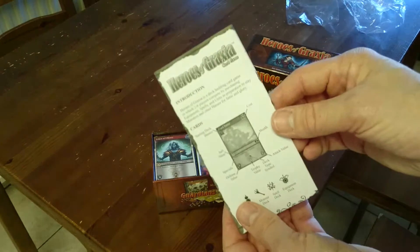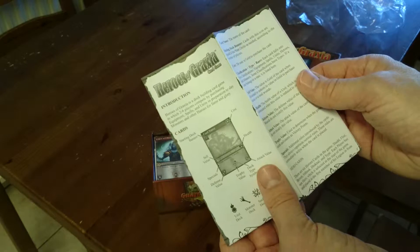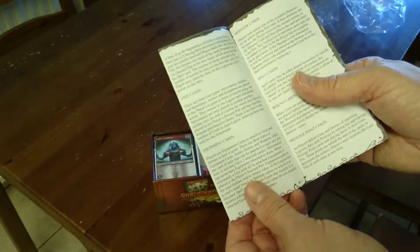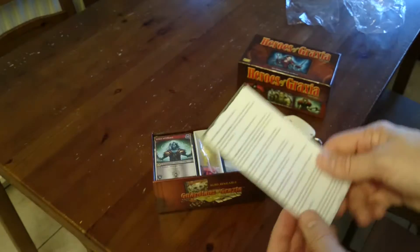Rather slim. Here is a Graxia leaflet. Obviously this is the game rules and introduction, perhaps to the universe. I'm not quite sure — there might be some backstory. Lots and lots of information about the different types of cards.